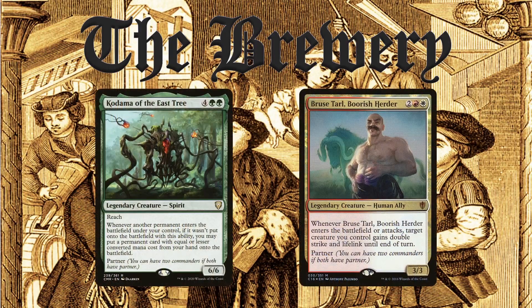On this episode of The Brewery, I will be discussing my take on the partner pairing of a new commander and a reprinted commander from Commander Legends: Kodama of the East Tree and Bruce Tarl, Bewildering Herder.